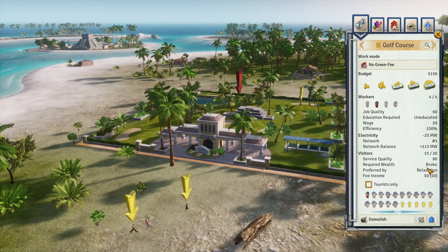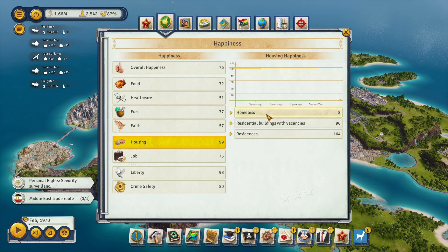For housing happiness: never leave any tropicans without a home — even the worst housing gives a higher happiness score than shacks. Using any budget besides max actually gains you money every month from rents. Buildings set to max budget usually just pay for themselves. Fashion companies, fast food joints, fire stations, and metro stations can all provide a bonus to nearby housing quality.